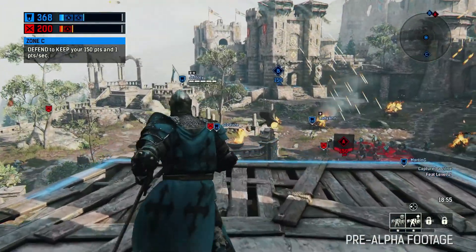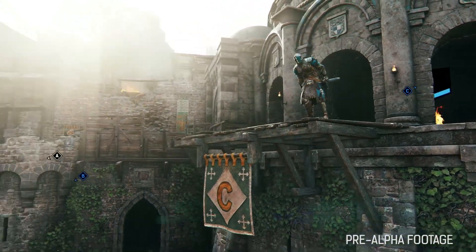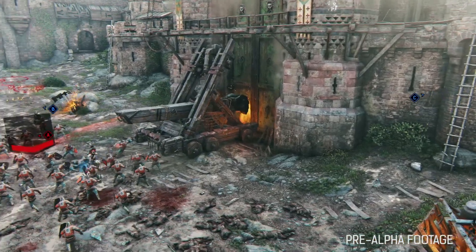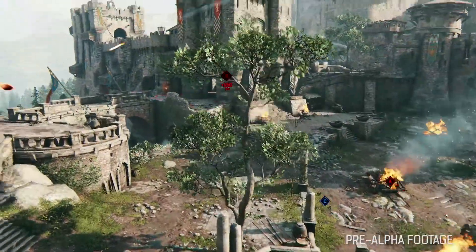Now that I've completely annihilated the attackers of Zone C, let's take an overall look at the battle. Alright, looking out over the map, you can see that my team, the attacking team, has just captured the central zone at Zone A, and also my teammates are pushing a little further and capturing Zone B.